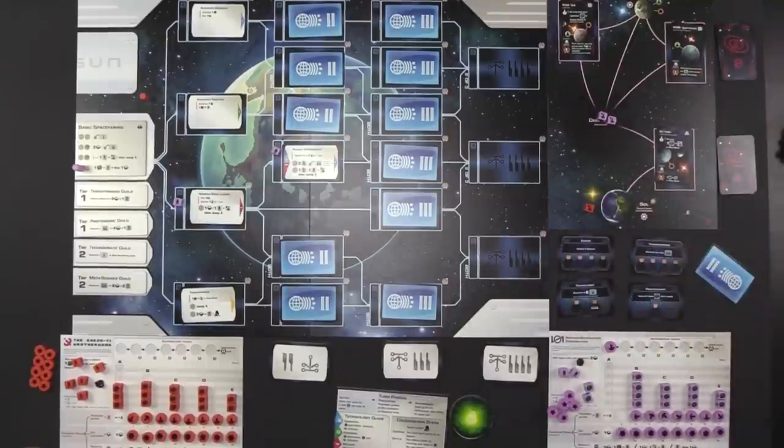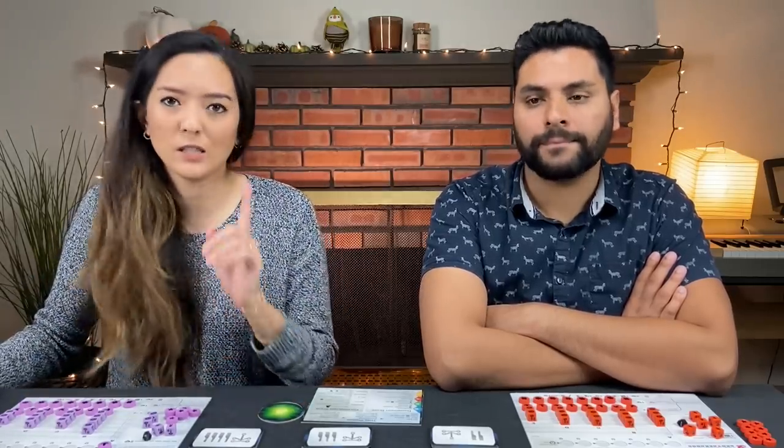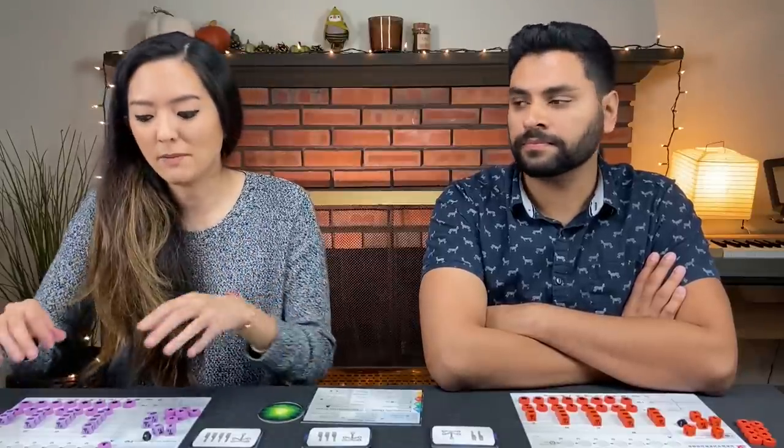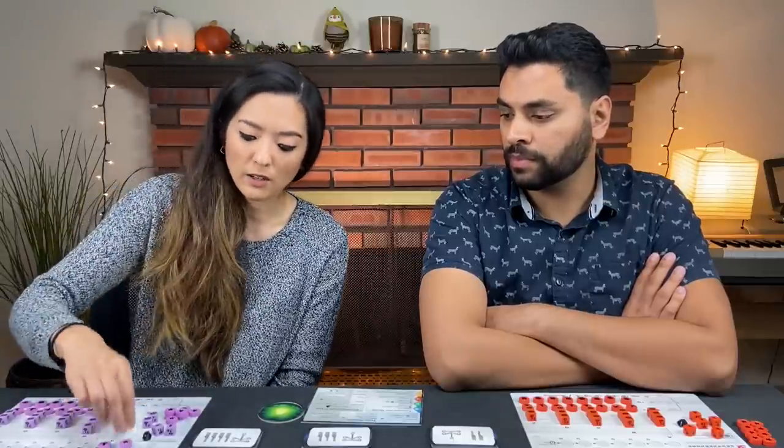The two that are always in play are colonizing four different systems and researching your first level four technology. Once you get to the third phase, you must check if you've accomplished any of these. If you've met one, you're required to put one of your achievement discs onto that card. You can only do each achievement once per game, and you can only claim one achievement per turn because the achievement cards are the timer of the game. In a two-player game, you need only three discs total amongst all achievement cards to trigger the last round. You finish the round for equal turns, take one more full round, then end game scoring.